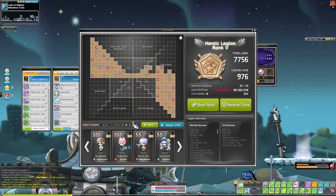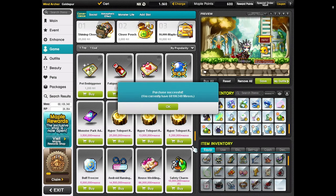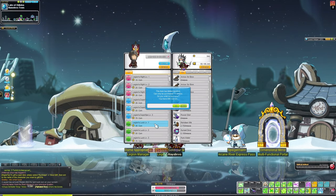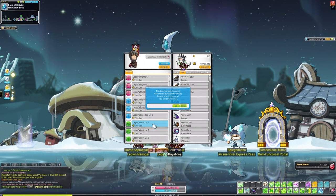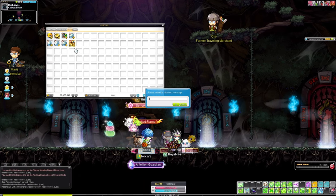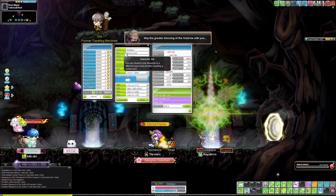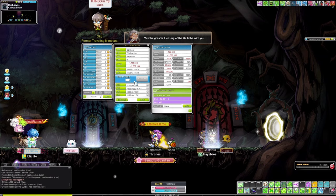The next thing that I did was reconfigure my Legion and Link skills to better fit for bossing. I also went ahead and bought 4 buff freezers. If you've been following this series, then you know that in the last episode, I showed you how to get bonus damage. I'm also including the Legion's Luck this time, just so I can get a better drop rate from bosses. And now we're going to buff up and prepare to fight our first Chaos Root Abyss boss. After buffing up, I'm almost at 8k stat, which is just more than enough to beat Chaos Root Abyss. I'm feeling very confident.